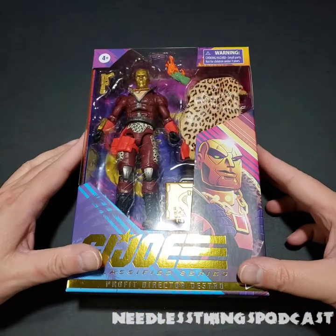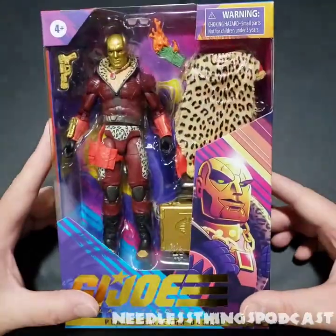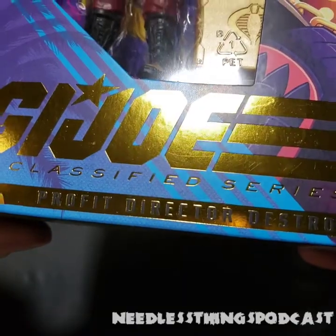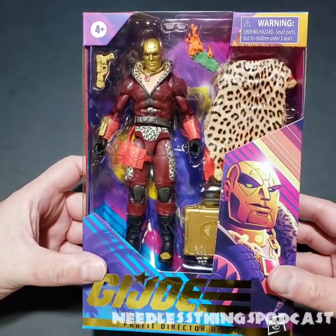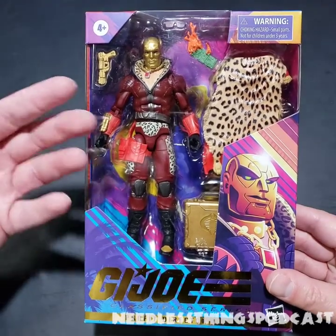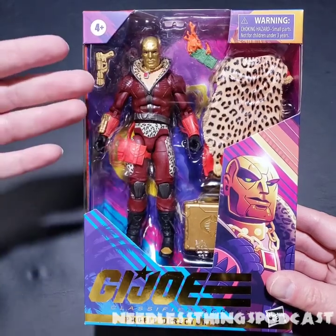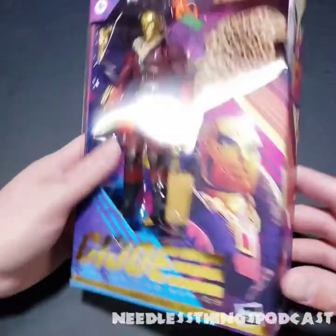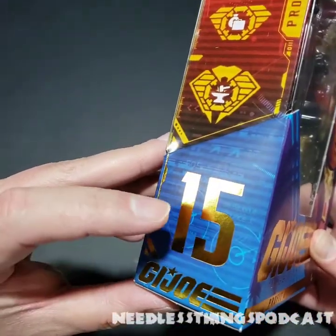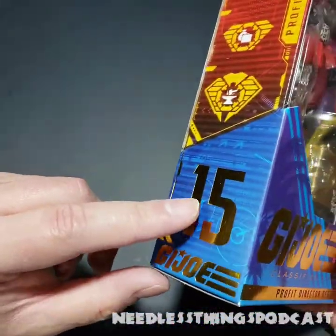Hey Phantom Maniacs, welcome to the newest unboxing here on the Needless Things YouTube channel. Today we are taking a look at Profit Director Destro from the GI Joe Classified Series. Obviously this box stands out. He was — I don't know that you can call this an exclusive because it was available in so many different places, but he's not a mass market retail item, which is a little weird because he is numbered 15 in the line.